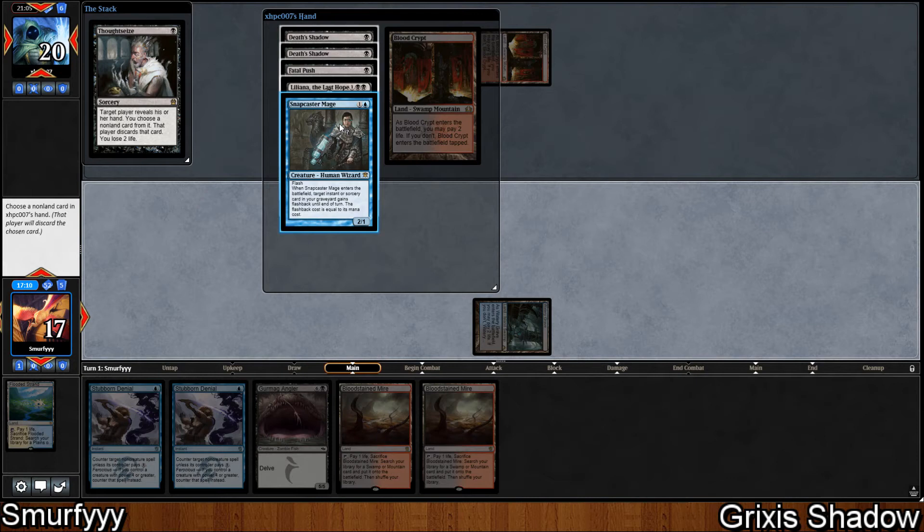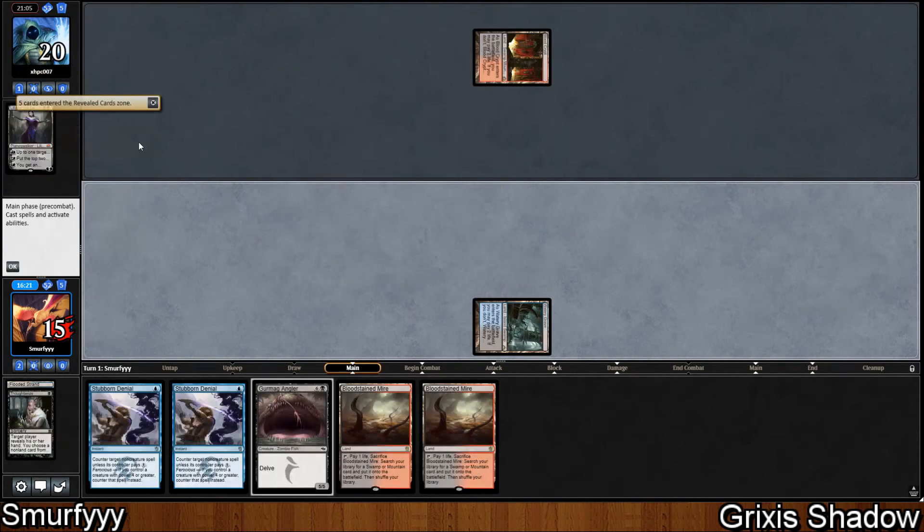The Fatal Push doesn't hit our Gurmag Angler, so I'm not too worried about that. Liliana the Last Hope is a bit annoying but we do have two Stubborn Denials. I'm actually not too worried about most of these cards. I don't think we can take the Liliana because we have double Stubborn Denials as backup. The turn we play Gurmag Angler we'll need to tap out, so maybe we do take the Liliana — but we still have double Stubborn Denial in hand, so maybe we take a Death Shadow instead. No, we're just going to take the Liliana — that's the easiest way we lose.